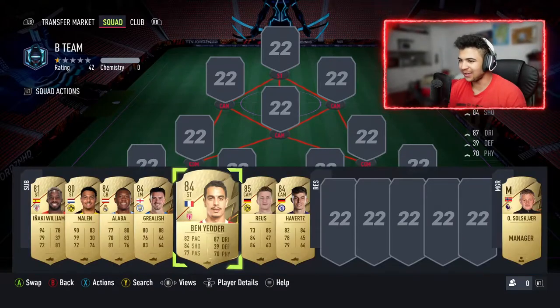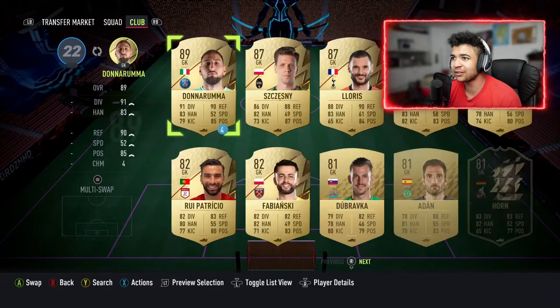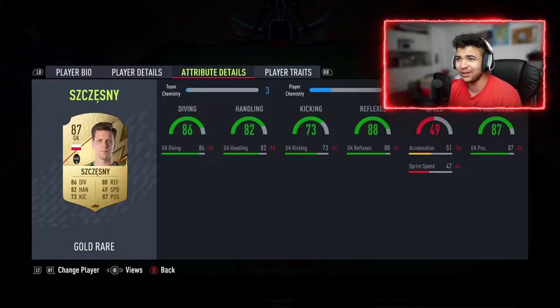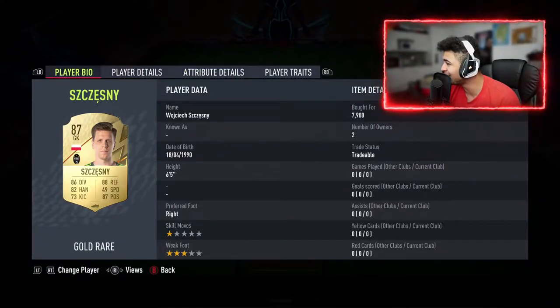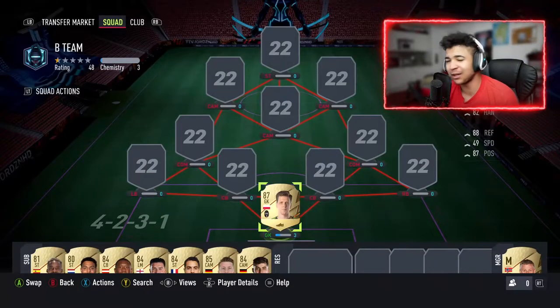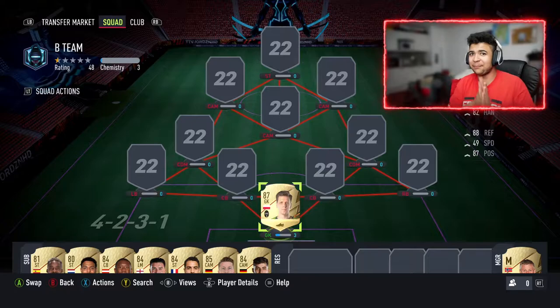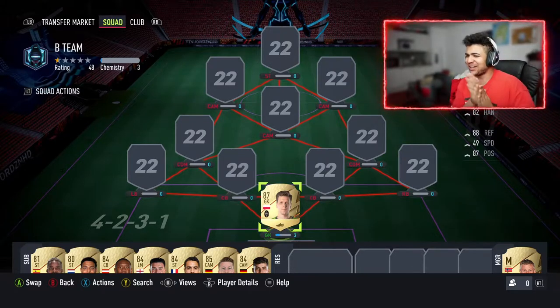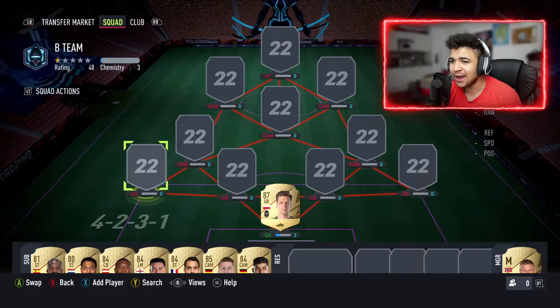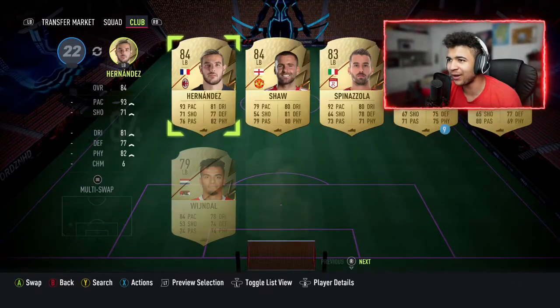The first player we're starting off with is going to be Voces — yes, the boy only cost me 7,900 coins. What a seven-rated goalkeeper for 7,900 coins, there must be something wrong with him. I haven't tested this card out; this is my first time building a 30-hour squad and I feel like I'm going to be sticking with this team for a while.